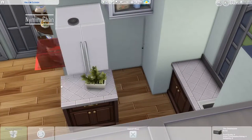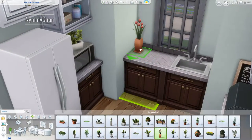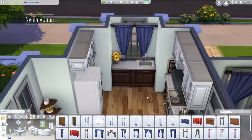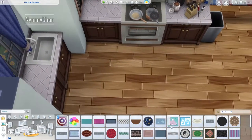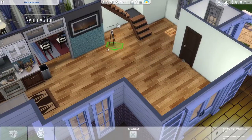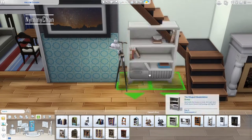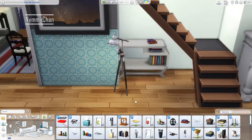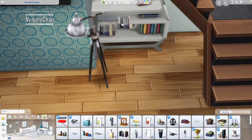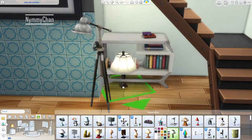I wanted to do something different with the microwave — usually I don't put clutter on microwaves, but this one felt perfect for having a plant on top of it, with tiny little sunflowers. There's still one counter left where sims can cook. Now we're continuing with the living room. Since there are open stairs, I wanted to put something underneath — in a real home you'd fill that empty space with bookshelves, DVDs, and boxes.